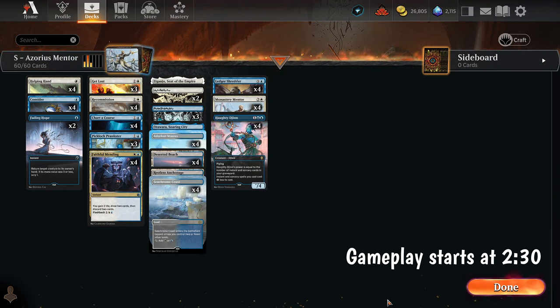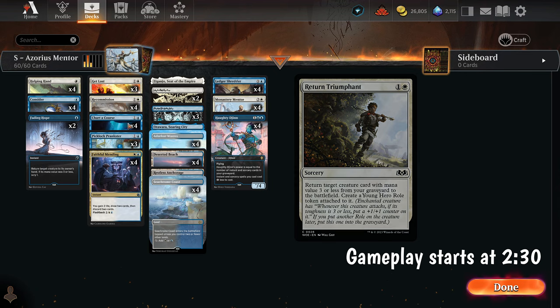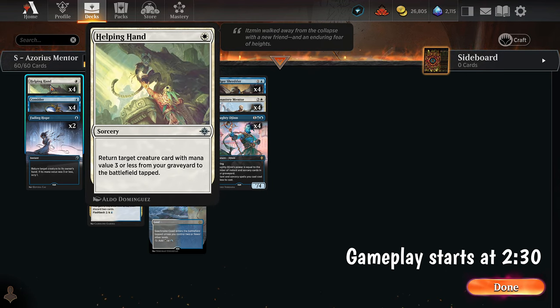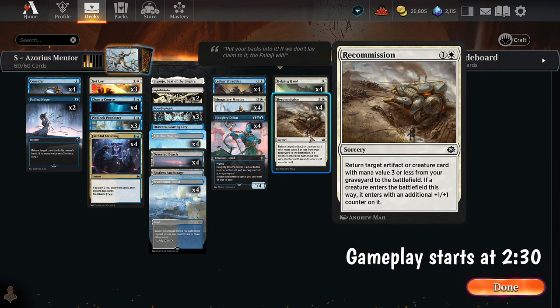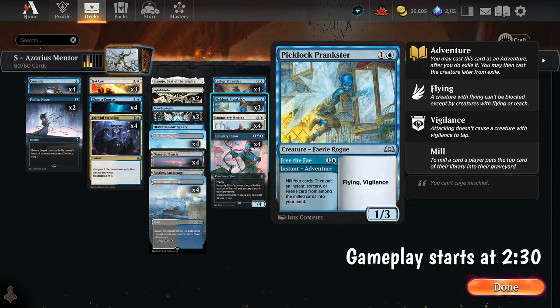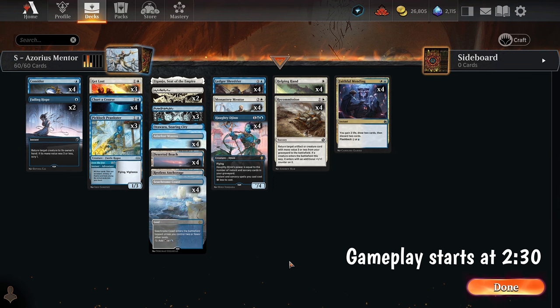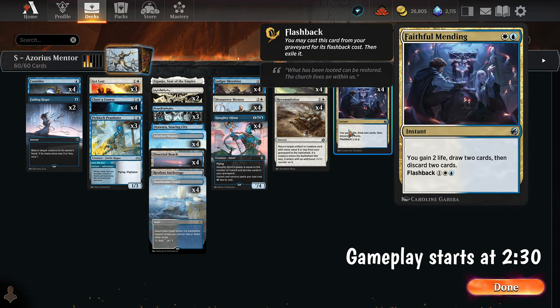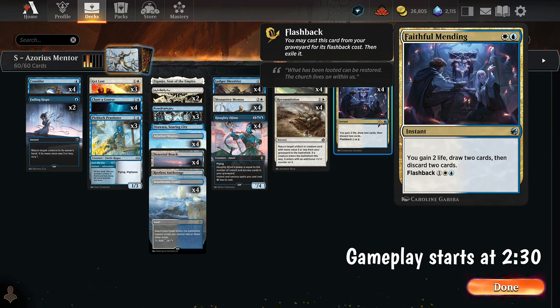So we have these three creatures. But then what? We have Helping Hand and Recommission — Helping Hand returns a creature card with mana value three or less from the graveyard to the battlefield tapped, and that counts for all of these. Recommission does the same thing but puts a plus one plus one counter on it. A lot of the rest of our deck is trying to get these creatures in the graveyard so we can reanimate them. This is sort of a reanimator deck. When I was looking for a list to play, no one was playing this — I was like, why is no one playing this? This seems perfect.